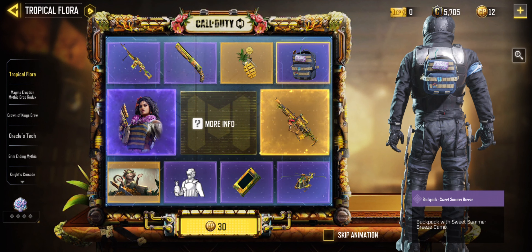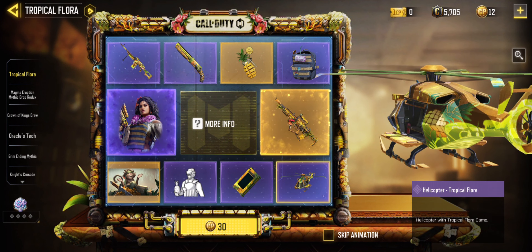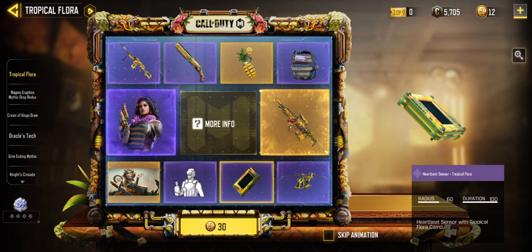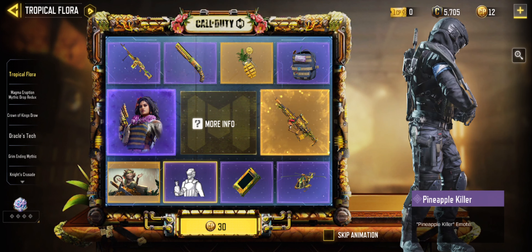Little tiny backpack. The chopper tropical flora guys for your battle royale experience. The heartbeat sensor tropical flare. The new emote pineapple killer.